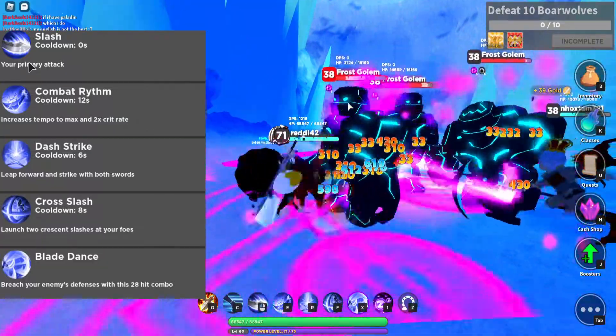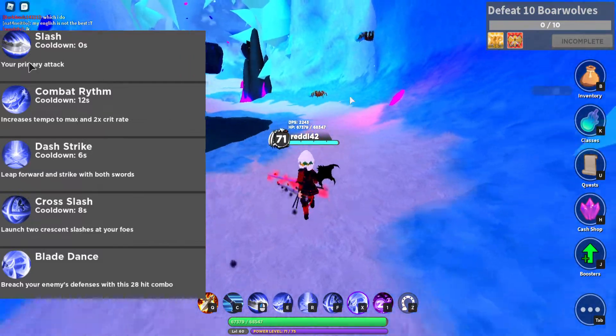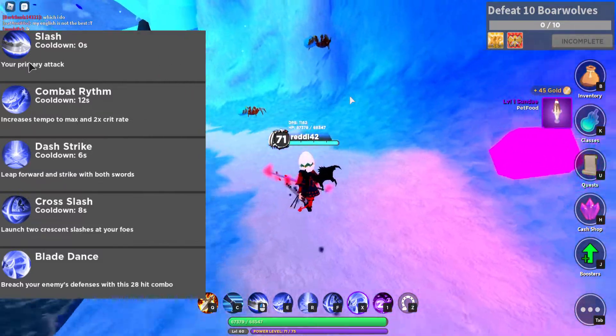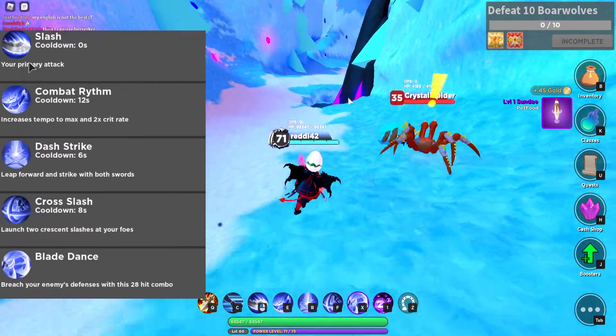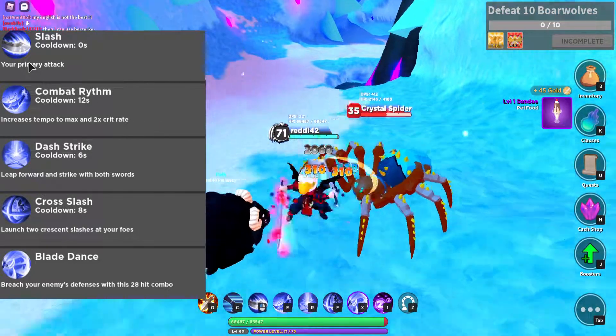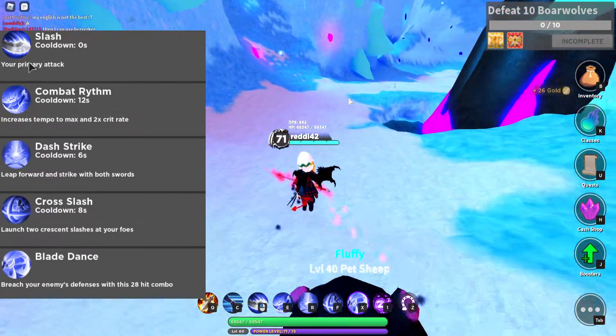It gets orange, basically. That is the gimmick of Dual Wielder — the longer you hold it, the faster you attack, which equals more DPS.